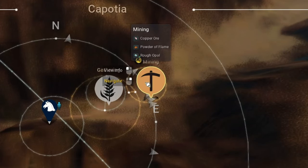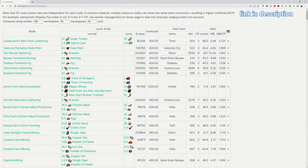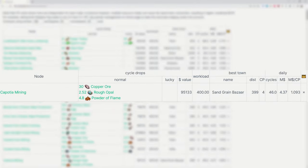So let's check out how good the node is. For that, we can use Shredder's node profit calculator. Here on the plant zones tab, you can see a long list of nodes, their yields and expected income. If we scroll down a bit, there's the Kaposha mining node. It says here that one work cycle yields 30 copper ore, 2.5 opal, and 4.8 powder of flame. And if we let the worker run for a full day and then sell all the materials to the market, we will have made about 4 mil.